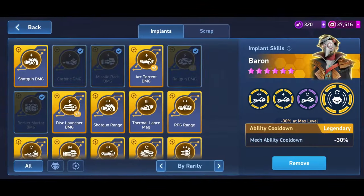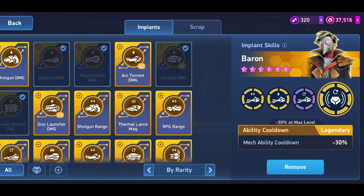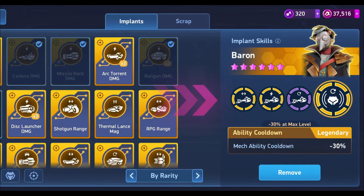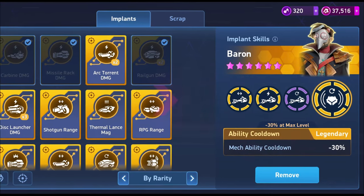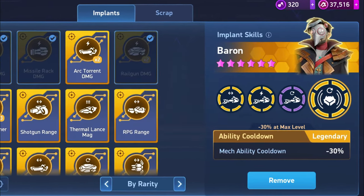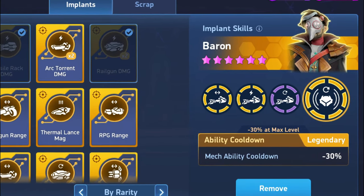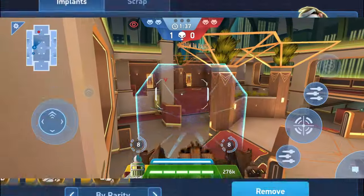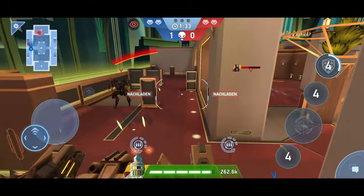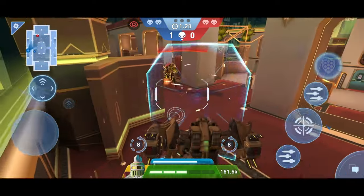Lastly, we have the Cooldown Implant. This implant is the only one that works on all mechs except Sentinel. It reduces the cooldown — that is, the time in which you cannot use your mech ability after triggering it — by up to 30%. Every mech has a cooldown, which is why this implant is usable on every mech. Sentinel is an exception here. Due to the fact that the cooldown for Sentinel's Shield can self-reduce depending on your health points by up to four seconds, this mech is the only one that does not benefit from the Cooldown Implant.